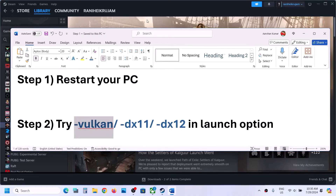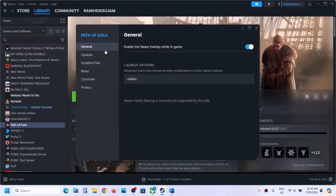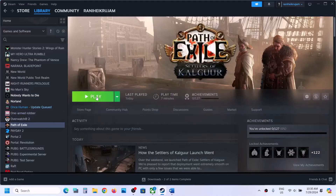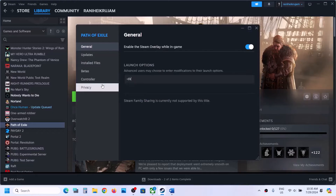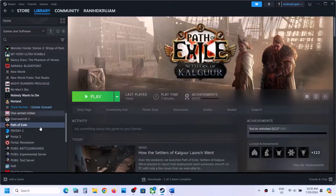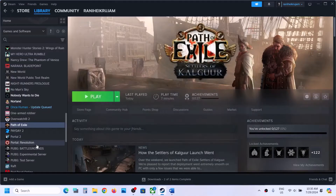Go to Steam, then right-click on the game, select Properties, and go to the General tab. In Launch Options, type in -welcome and then launch the game and check. If that does not work, type in -dx11 and then launch the game and check. Still not working, then type in -dx12 and then launch the game and check.